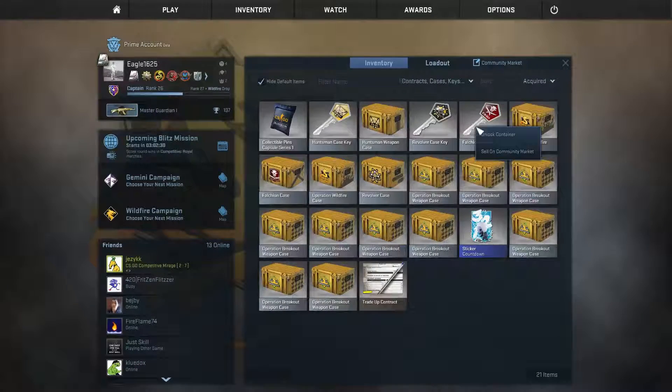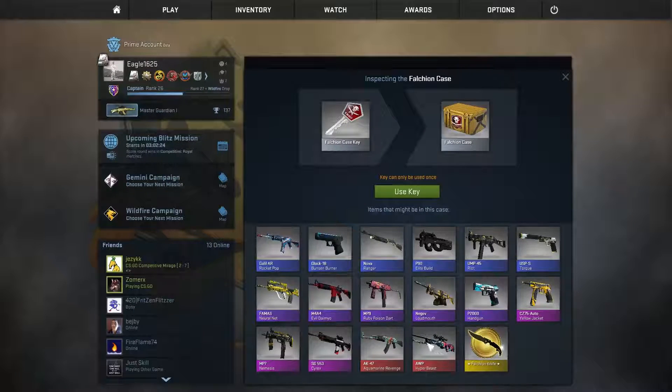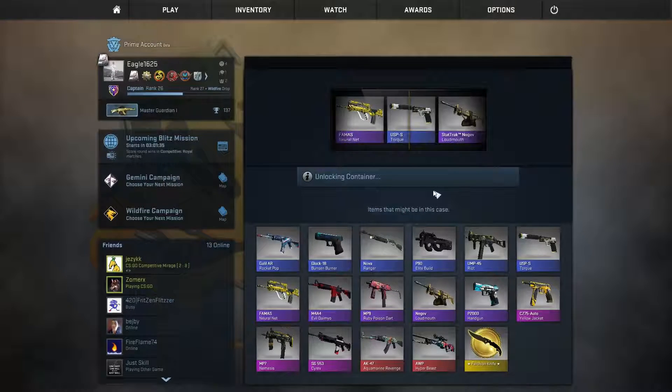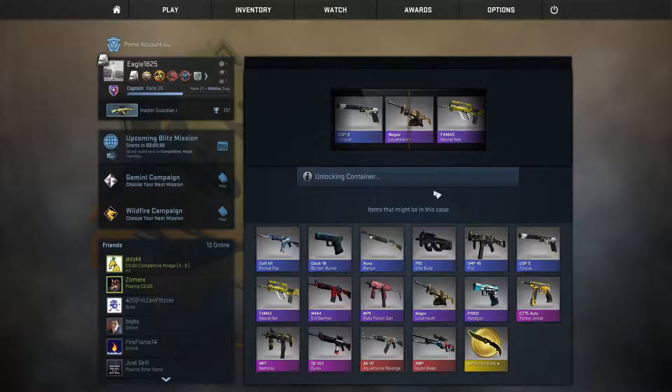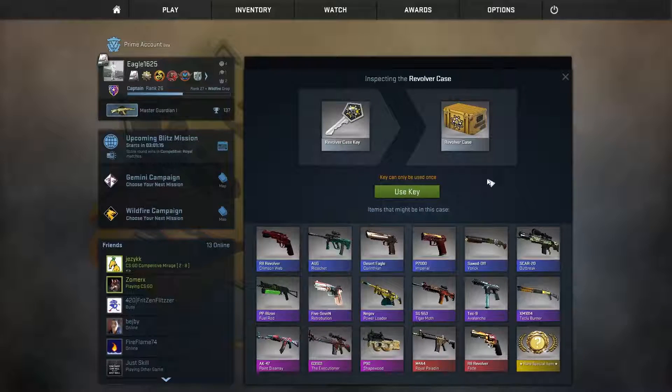The third case will be the Falchion case. I really like the knife and the Hyper Beast — I already have one but in the worst condition. I'm hoping for one of those or one of the AKs. Let's roll! Many purple ones... and we get one, at least it's a purple one.